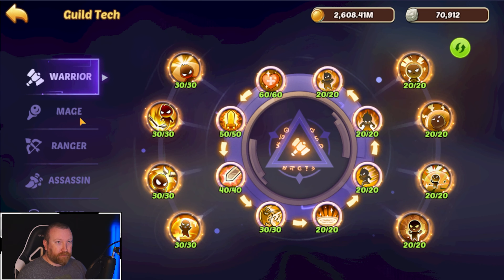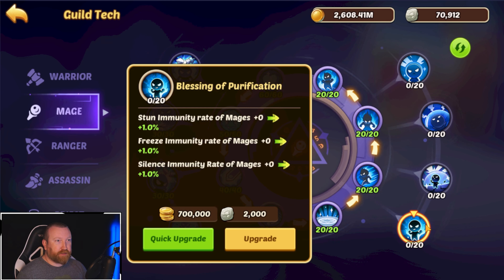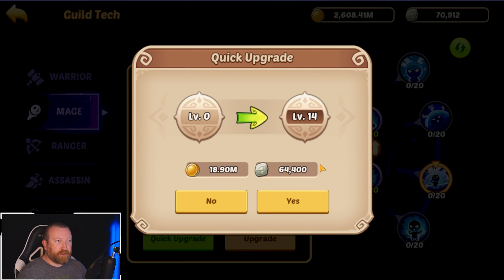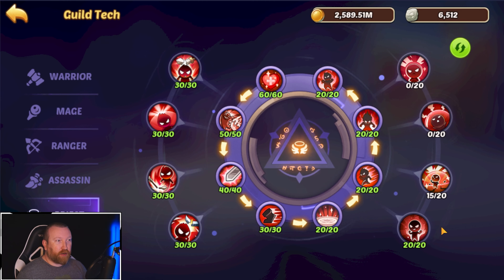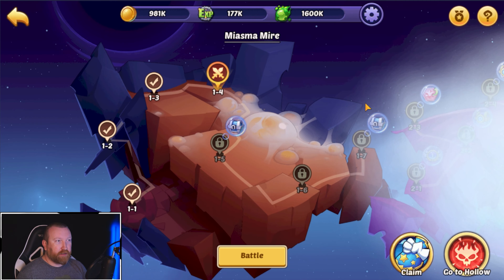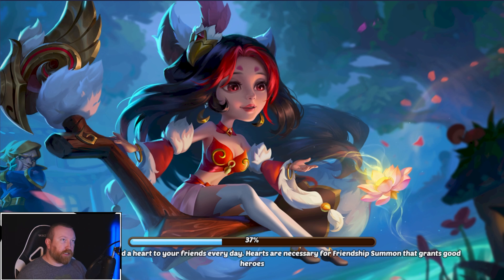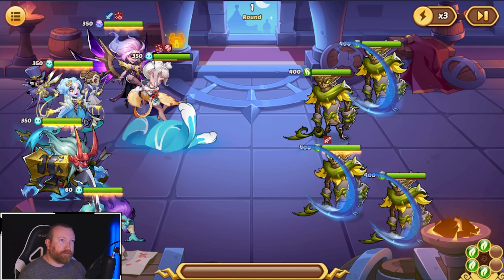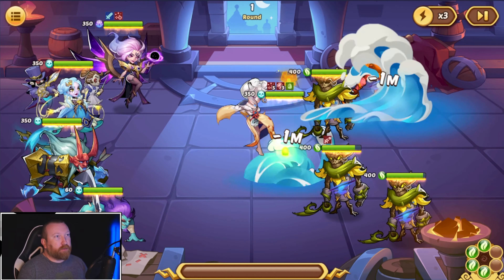I want to check our guild tech real quick — oh yeah, we had been investing in priests but we need to now invest in the mage stuff, up to 14-15 percent twine immunity. We went all in on priest — that was a mistake. We could always reset it and get it over to mage. Let's just keep going and see what we can get with our clears. If we can keep pushing easily we'll do it; if we can't we'll just call it a day. It already feels pretty successful getting us some resources.